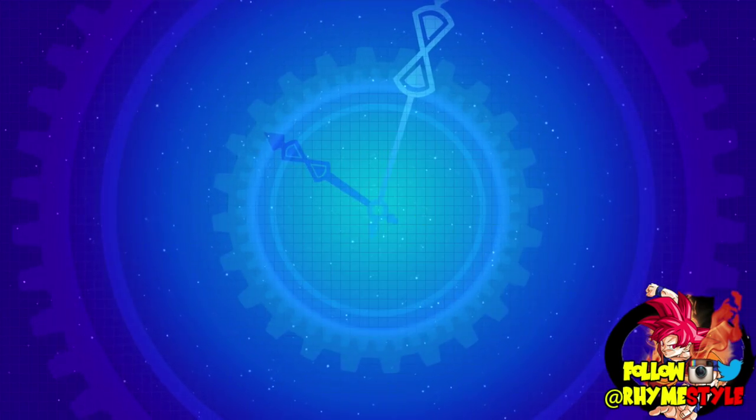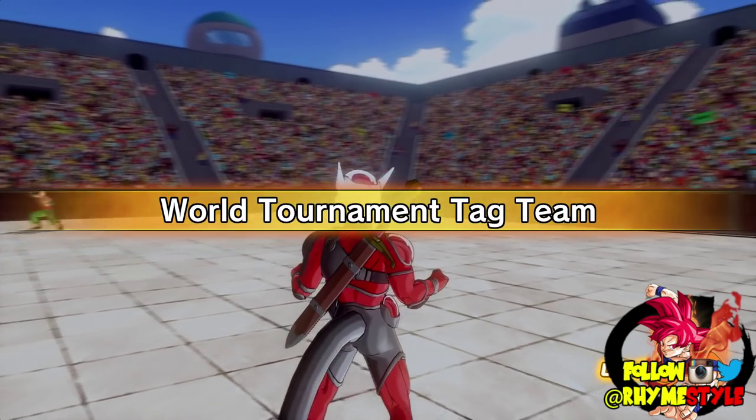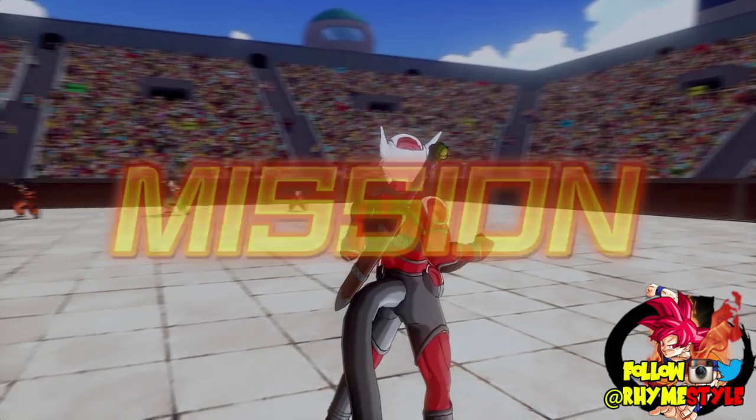It doesn't matter which one of these quests you pick — just pick any one of them, pick a character, start. The second it starts, just leave. Go back to Toki Toki City. Or if you want, you can always just press start and go to end game as well, but that might take forever because it has to first check the servers.